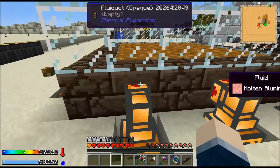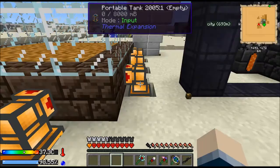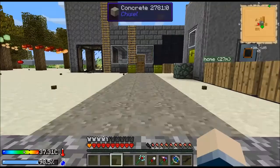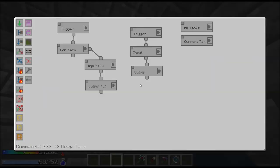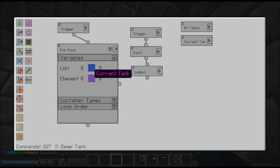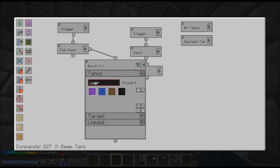The tanks are all sitting on inventory cable, and these are also all sitting on inventory cable. What I did was I programmed Steve's Factory Manager — it was fairly simple — I've used a for-each loop and created two variables like we've always done for for-each loops. The first variable is all the tanks and then the current tank, where you just don't pick anything.